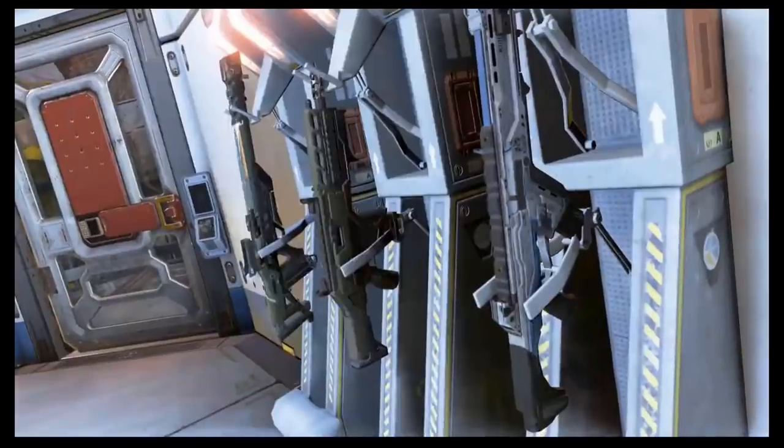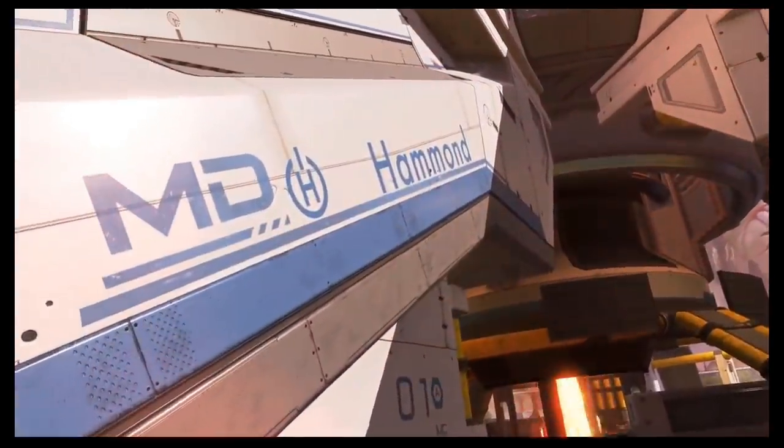Then we have these weapon racks, which are in a new area on the map that will be added — I'll explain what it's called and where it is in a second. These are basically guaranteed weapon drops, so you can always land on them and ensure that you get a weapon.